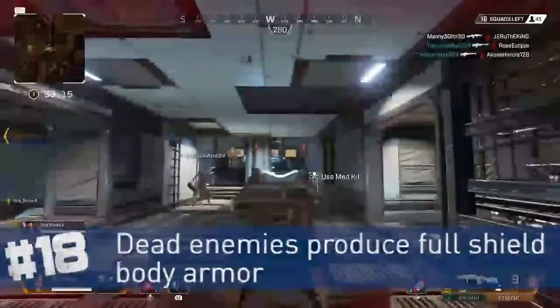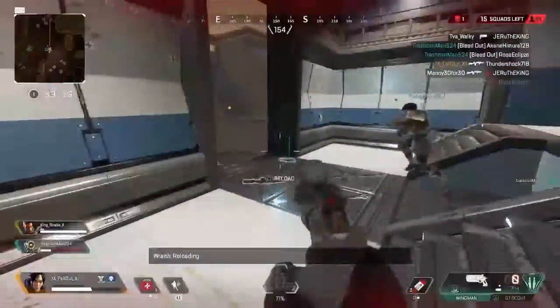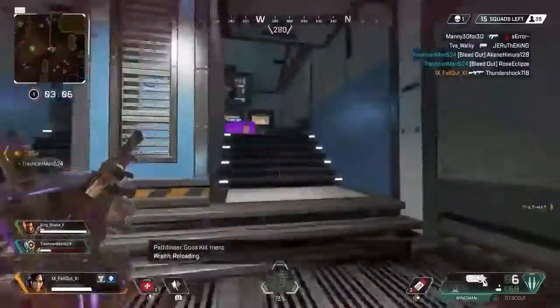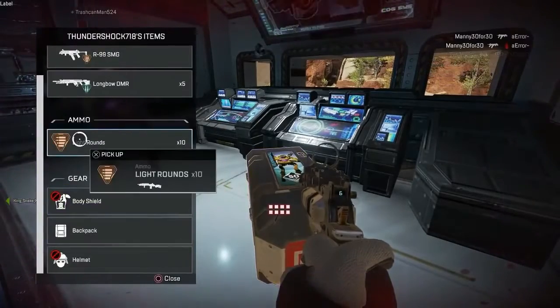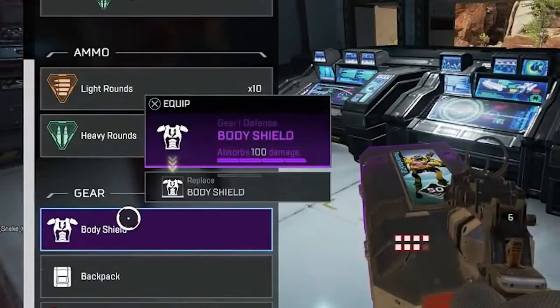After wiping an enemy team, before healing or replenishing your shields, check your enemy's death crate first. Even though you just eliminated the enemy, body armor is always picked up at full shield capacity. So rather than wasting time and resources recharging your own damaged shield, you can pick up and equip a fresh set of armor from your dead enemy — provided they have the same level of armor or better. Note: you can't drop your own armor into a death crate and re-pick it up at full capacity.